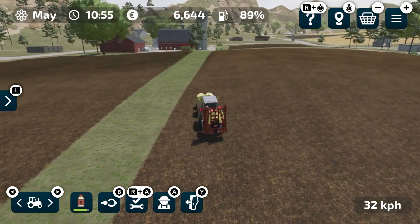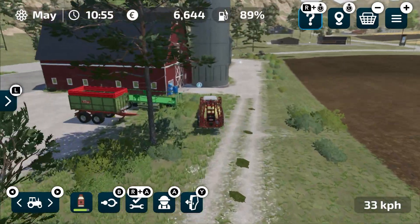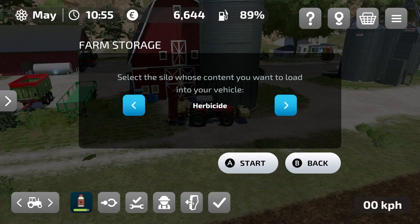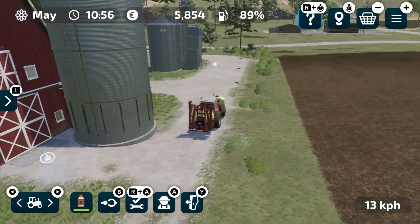Now we go to fill it up. The herbicide is rather expensive but you don't need a lot. Here we are beside this silo — in Neubrunn it's also at the barn where you can buy the herbicide. We press X and choose to fill with herbicide; now we have less money and the tank is full. That's it about the fight against weed in FS 23.